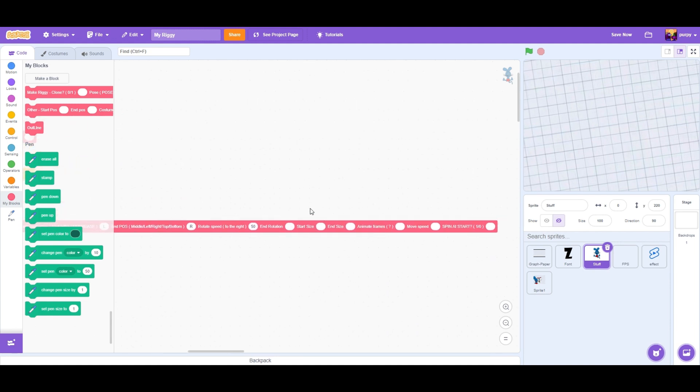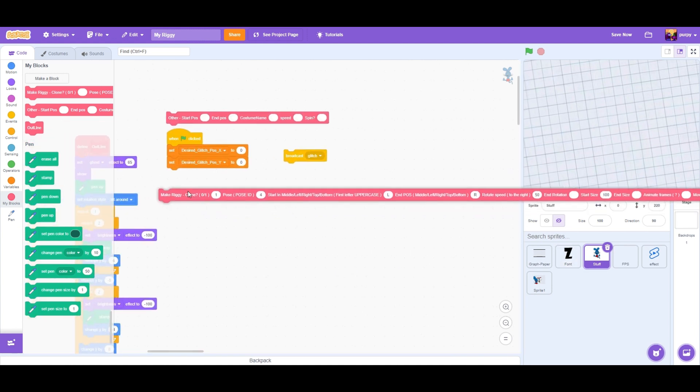We can ignore that — it's not working yet because I'm stupid. Start size: this is what size you want it to start at, let's just put a hundred. These two don't work. Move speed: this is how fast it goes to the other end of the screen, let's make it one second. Spin at start — yes, let's put it in.